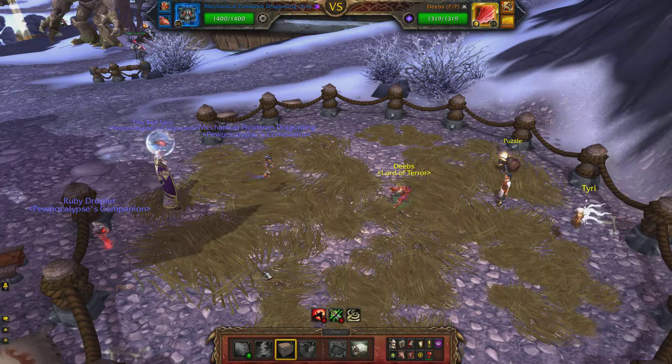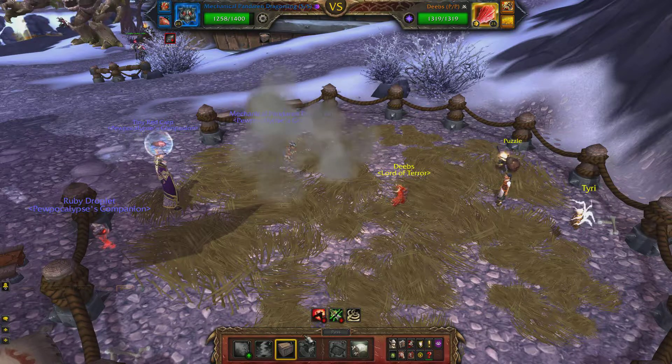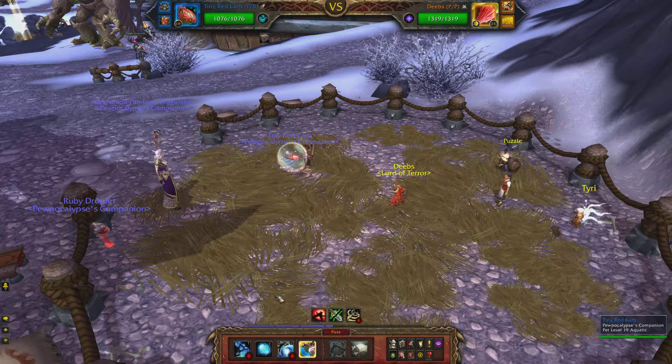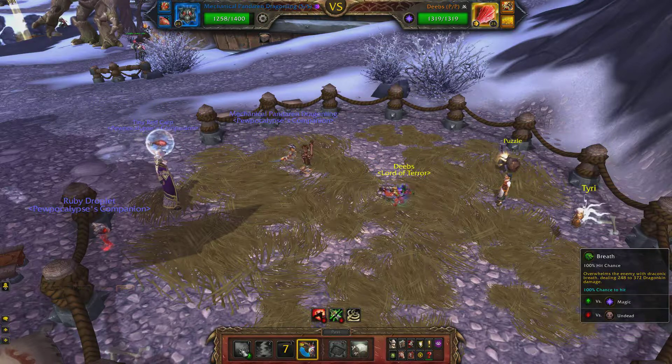Start with your Dragonling and put up your Decoy right away. As soon as your Decoy's up, that's when you want to swap in your leveling pet to say hello. Bring him in, let him try to hit you — Decoy's going to block it — then bring him back out and bring your Dragonling back in. Then just use Breath until this guy dies.